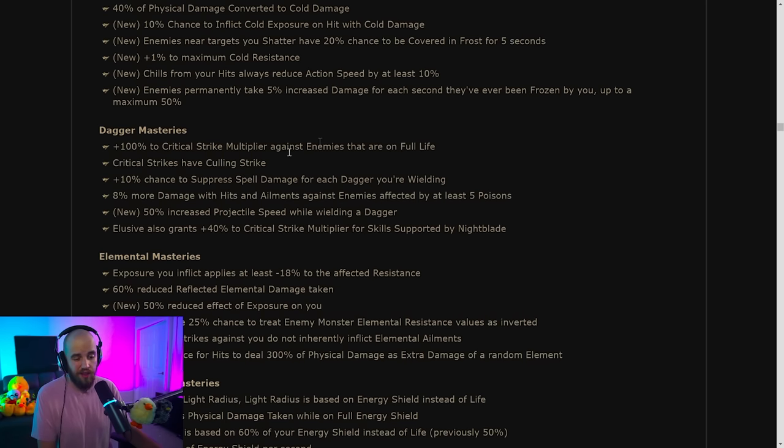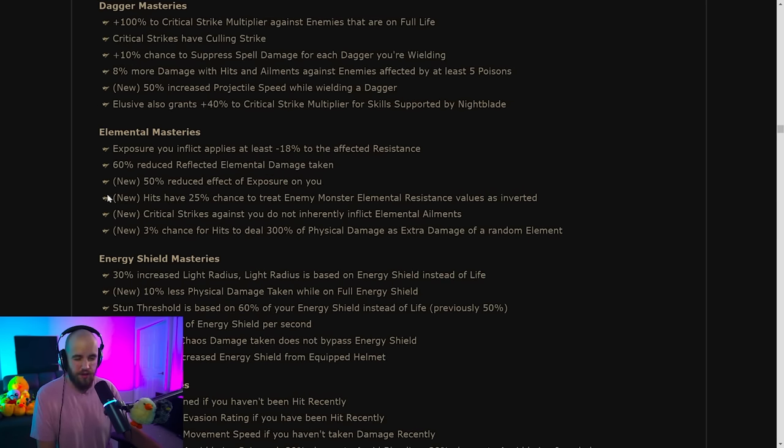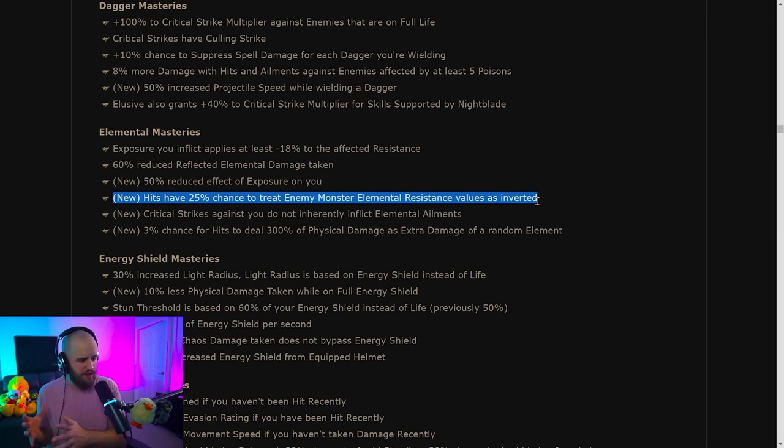Dagger masteries are basically getting nothing. Elemental masteries are getting some interesting things: hits have a 25% chance to treat enemy monster elemental resistance values as inverted — so if the enemy has 75 elemental resist, there's a 25% chance to treat it as negative 75. If the enemy has negative resistances it will flip those positive. This won't work with things that ignore elemental resist, but it could be solid for builds that can't get elemental penetration.